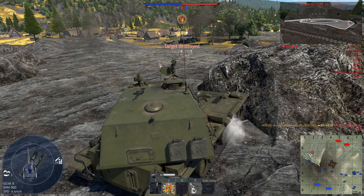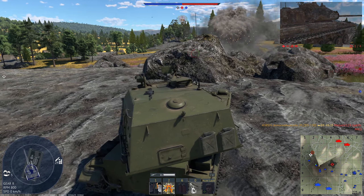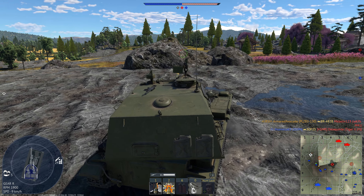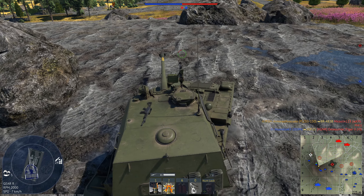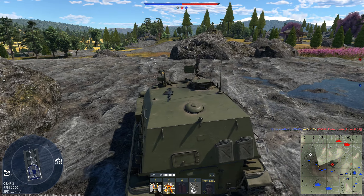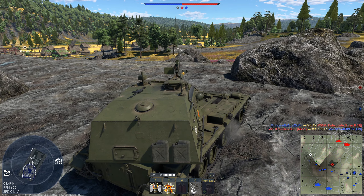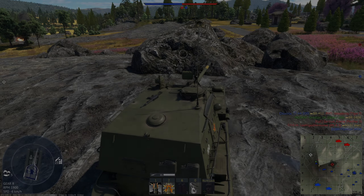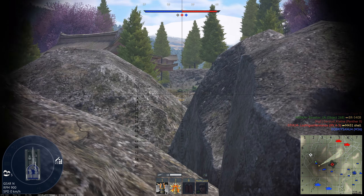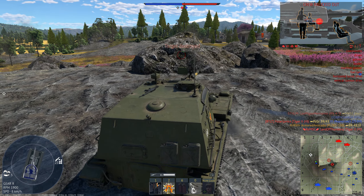After not waiting too long, we catch our first prey — a German M41 Walker Bulldog. However, we are taking fire from the enemy hill and enemy positions running Capture Point Bravo, so we maneuver our tank to return fire as quickly as possible. That repositioning results in an enemy T-54 being removed from the game.